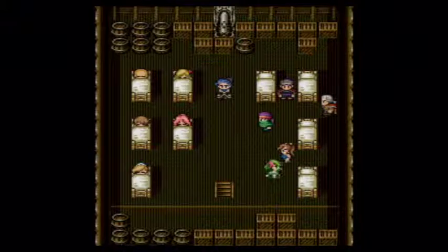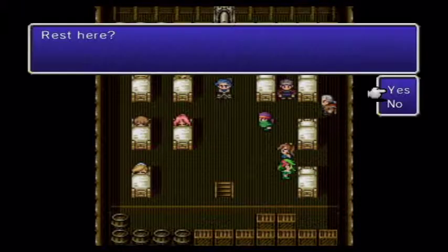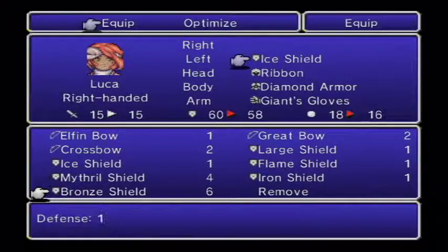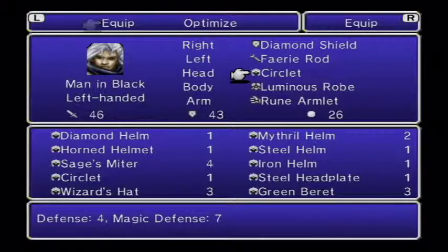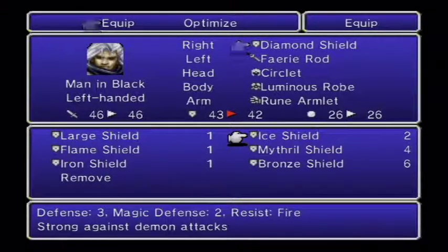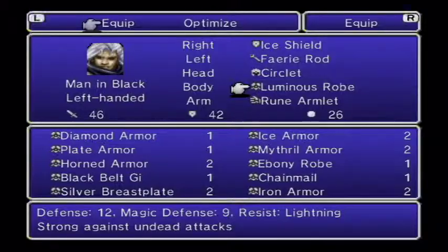Now we just need to prep for the boss fight. We'll want to rest in the bed three times to get to Waxing, because Waxing is the correct lunar phase for this boss. Since it's storming Baron Castle, the party arrangement is pretty chaotic. To spoil it a bit, Luca will not be in this one, so we want to strip her equipment, and we're going to get her ribbon to Rydia. We want to make sure Golbez resists as many elements as he can.